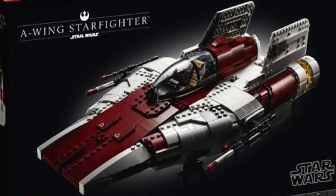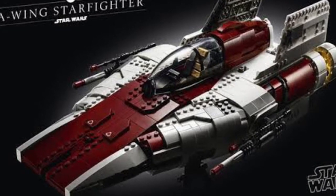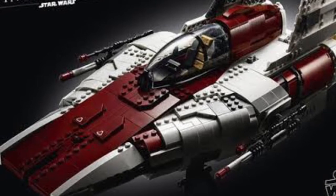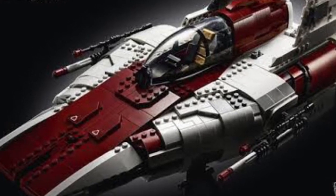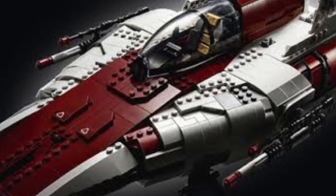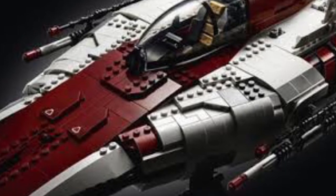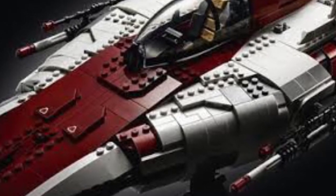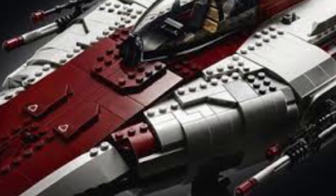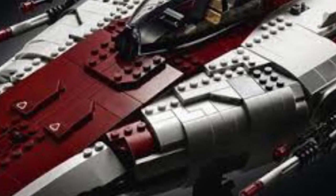Next I have the UCS A-Wing, and this looks incredible — I really like this set and I'm sure a lot of people do. The only problem I have with it is those angles that they have down the bottom; it doesn't look right to me, and I understand that it would be really hard to get right, but it just doesn't look accurate — it looks a bit holey. But obviously Lego did do a great job anyways, and that's why it's so high on the list. It's a really good UCS set.